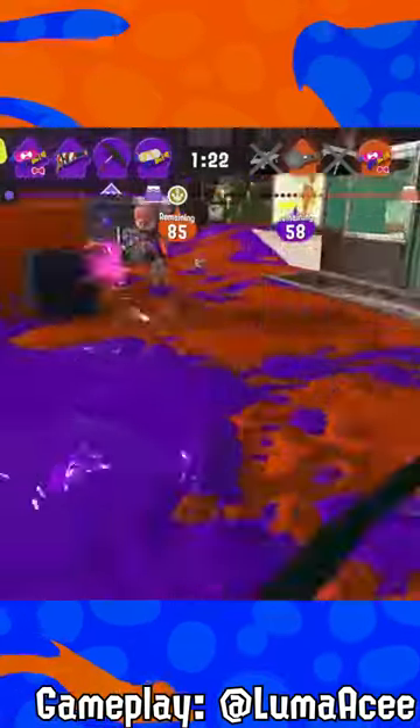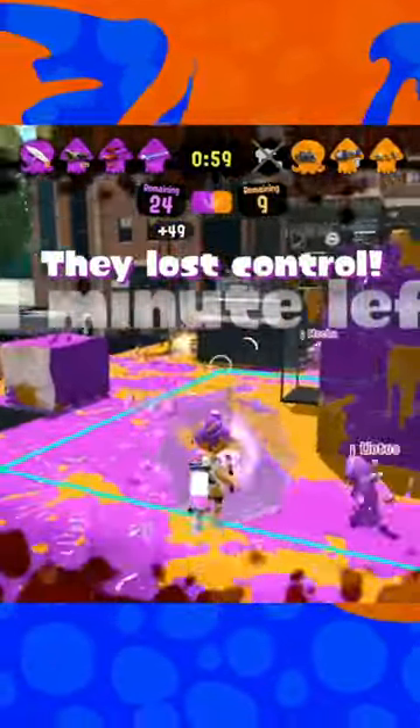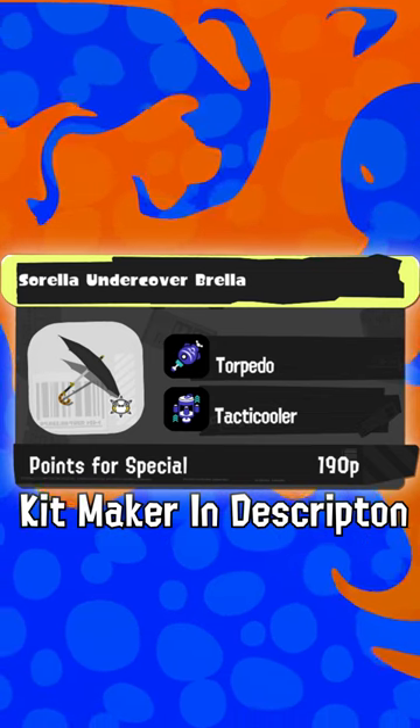Second up is the fabled worst weapon of the game, Undercover Roll. This is a weapon that saw some use in Splatoon 2 back when it had torpedo and ink armor, allowing it to be more supportive and play around its regen shield capability when getting assists. I think having the kit return this game with torpedo and tacticooler could potentially work.